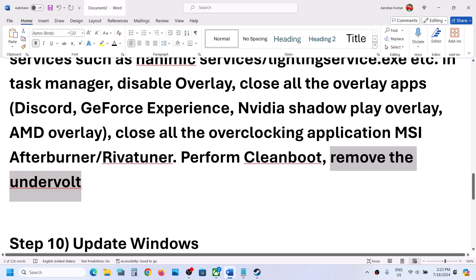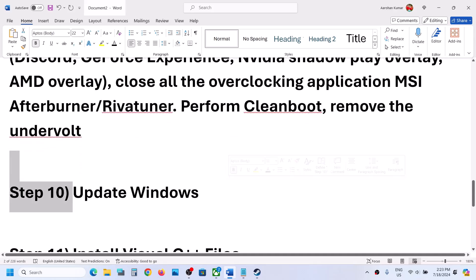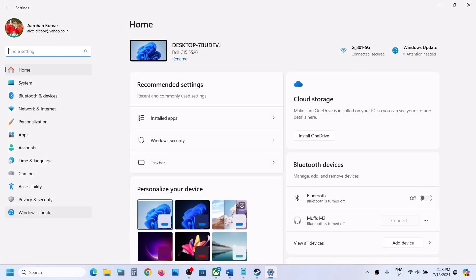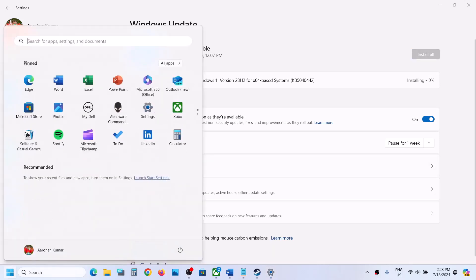If you have undervolted your computer, remove the undervolt and then launch the game. Also update Windows to the latest version — this is important. Open Windows Update via Settings (Windows Update, or Update and Security), click Check for Updates. Once all updates are installed, restart your computer, and after the restart launch the game and check.